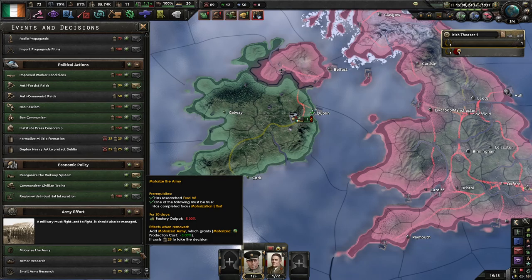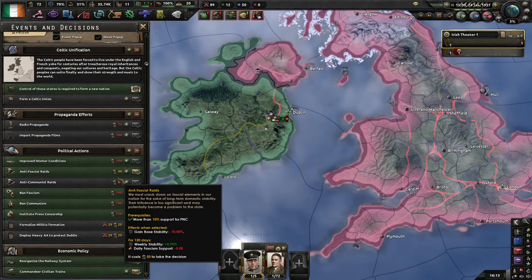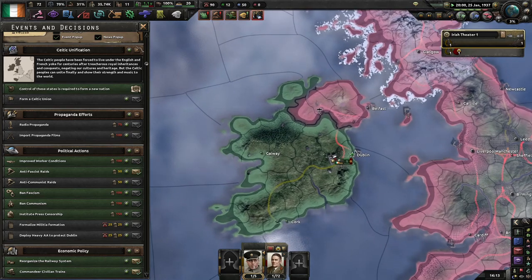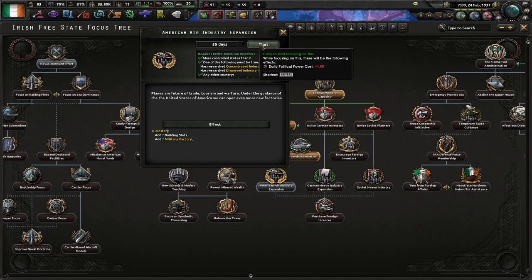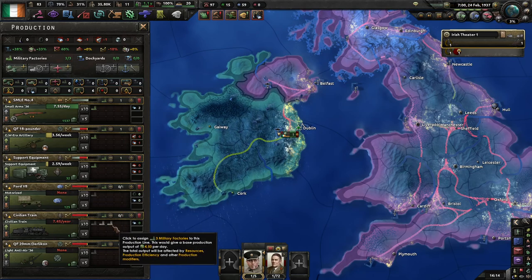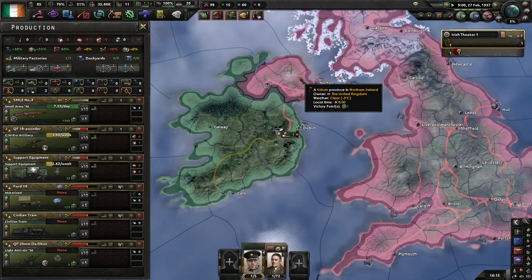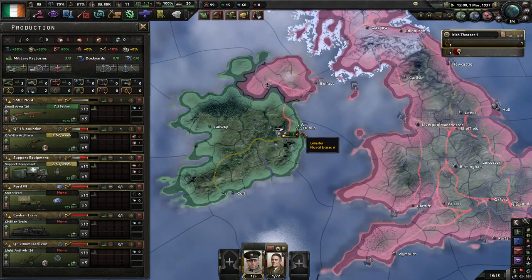Once you've got Aircraft Engine 2, I'd say go for basic small airframe. Once you get the early submarine hull, go straight into the 1936 submarine hull — it's an improvement and you can keep updating them as you go. Once you get the American industry focus and the off-map factory, you can probably stop improving relations with the Americans because it's consuming a fair amount of political power that we're short of.